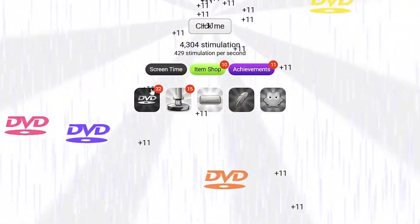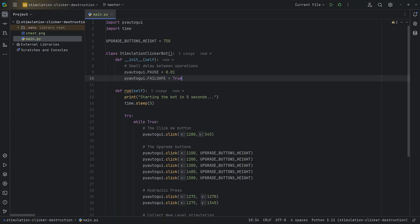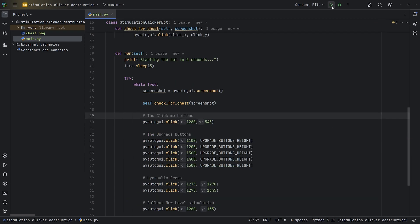Now we got an item shop, new looks for upgrades, and we got chests. The item shop is purely cosmetic so it's not important, but these chests are. These chests can pop up anywhere on the screen and we need to click them to get stimulations. But it's not gonna be as simple as just clicking, because we don't know where they will appear. Clicking on the entire screen is not efficient, so we're gonna use OpenCV Python to template match the chests.